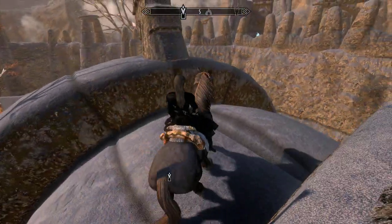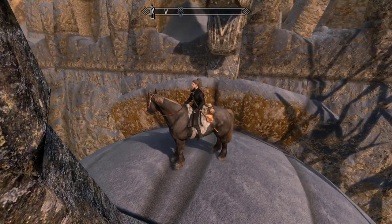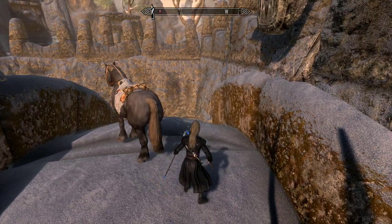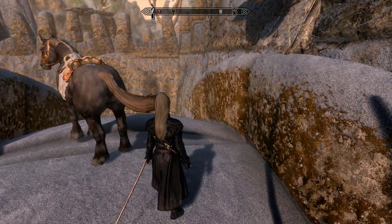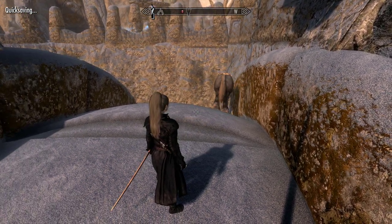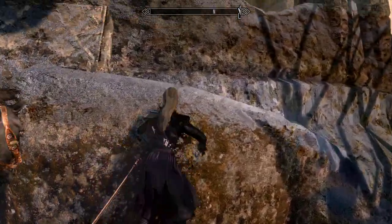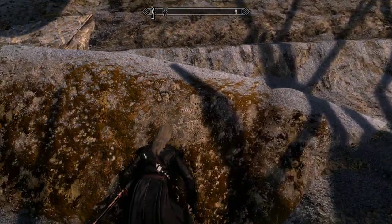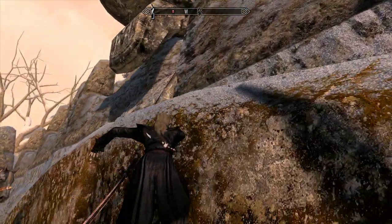You need the horse for this bit. For some reason you just can't hop yourself up here without it. Hop off and this is where it's a bit of a pain. It's going to take a bit of time — just run to the wall and keep on hopping. Eventually you should get up; it's really fiddly and really annoying.